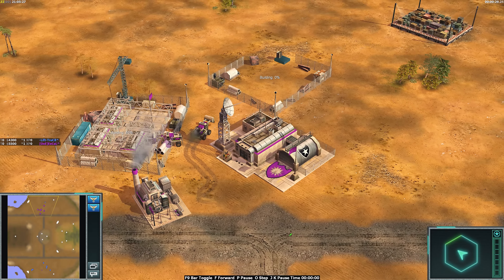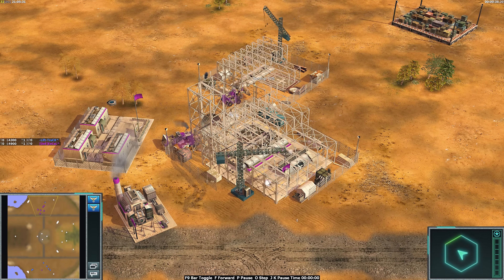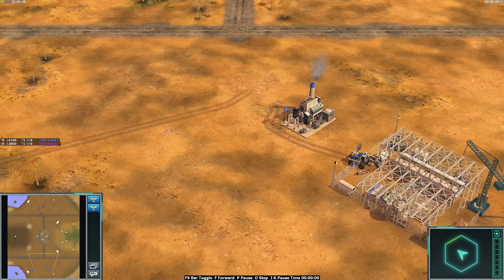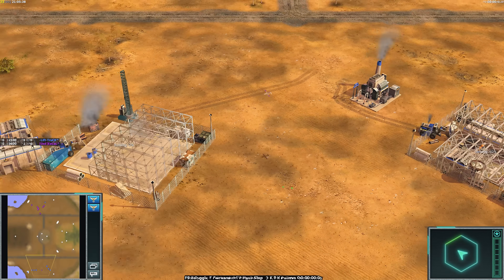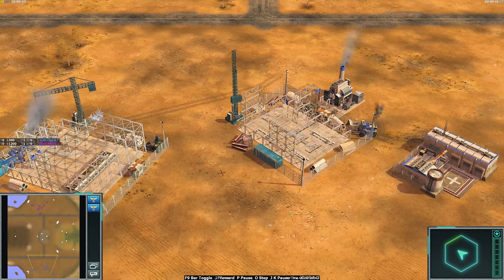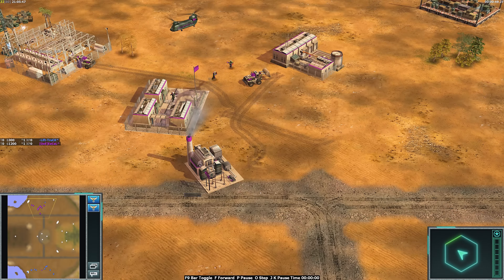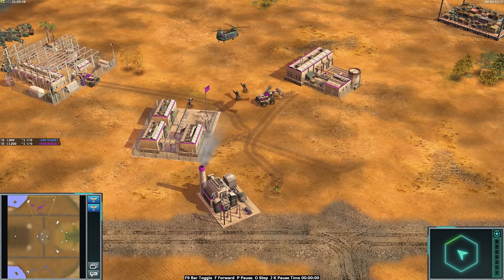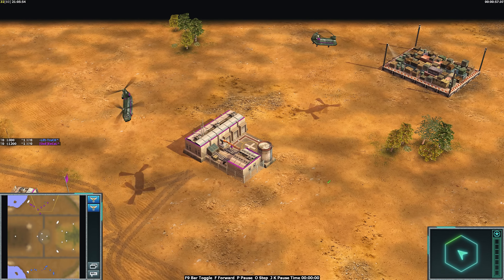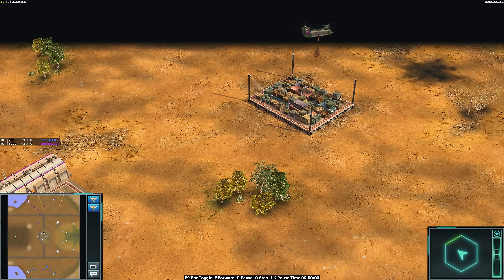In the north, playing as the purple USA Superweapons General, this is X-Cow. And in the south, playing as the blue USA Laser, this is Lyft Truck. Lyft Truck I am not familiar with — I don't watch a ton of Zero Hour, I don't play a lot of Zero Hour, so Lyft Truck, not so much familiar with. X-Cow, on the other hand, I have seen many games from over the years, but again, I haven't been doing a lot of Zero Hour lately.